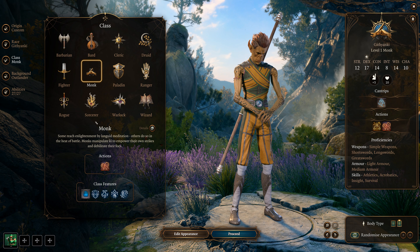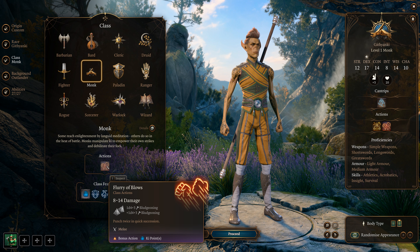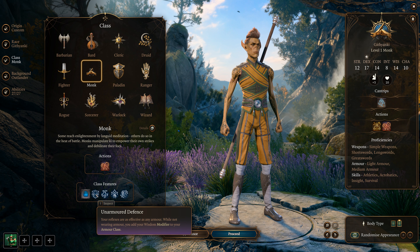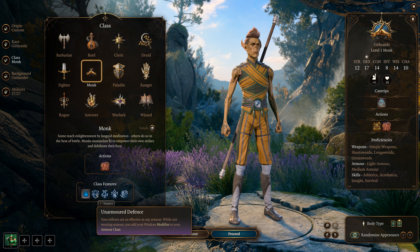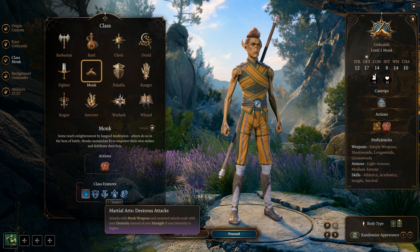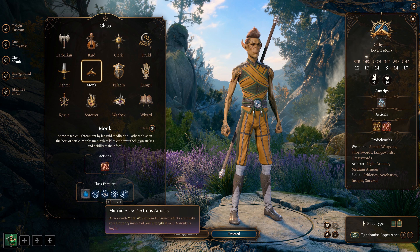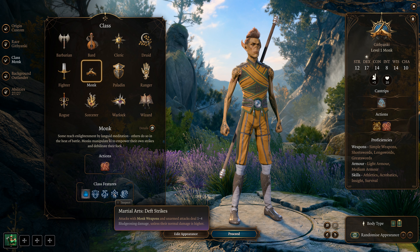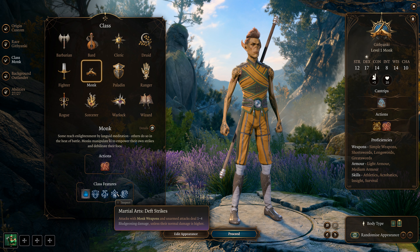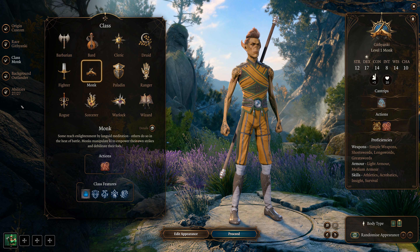Now let's go over the monk abilities. Flurry of Blows does 8 to 14 average damage in quick punching sessions. Ki is your monk fuel that powers your abilities. Unarmored Defense adds your Wisdom modifier to your armor class when not wearing armor — so if your Wisdom modifier is 3, that adds 3 to AC. Dexterous Attacks mean if your Dex is higher than Strength, Dex becomes your damage modifier — but this is a Strength build so we'll mostly ignore that. Death Strikes deal 1 to 4 blunt damage, and Bonus Unarmed Strike lets you make another attack as a bonus action after attacking with a monk weapon or while unarmed.